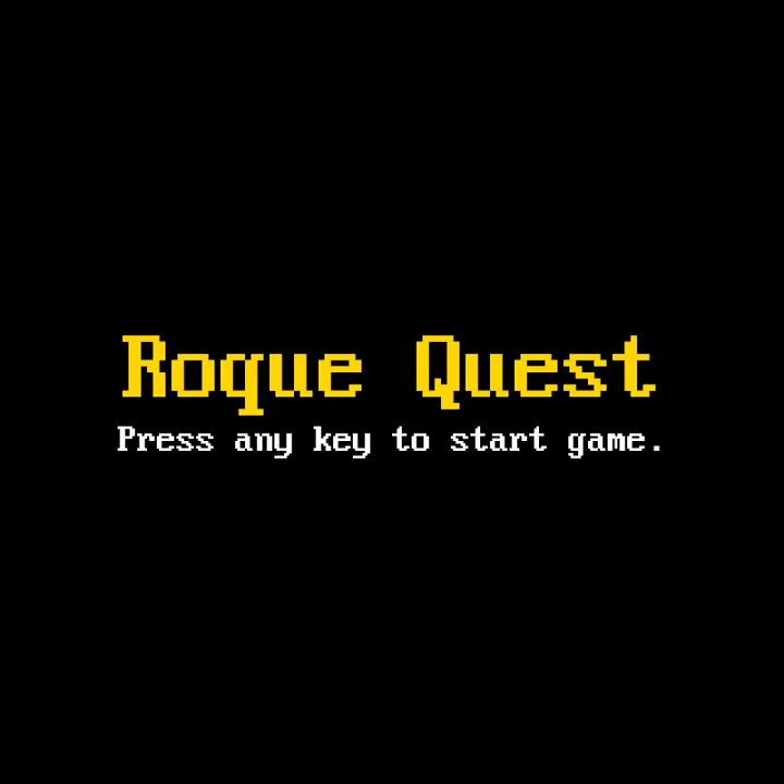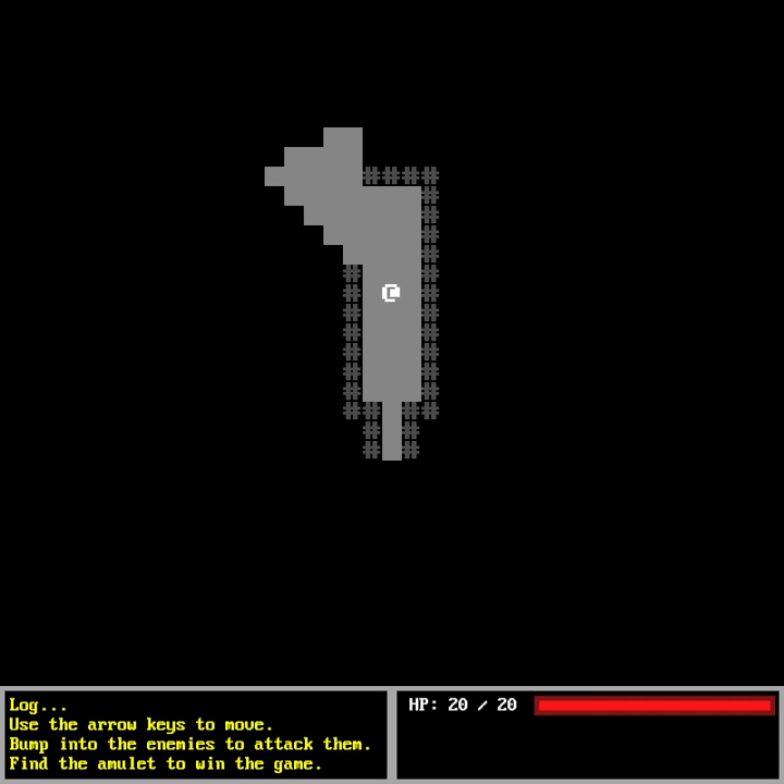Hello everyone, this is a very quick update. I've been working on the field of vision. Before, you could see the whole map, but now you can only see around eight cells around the player, and walls are blocking your field of view. For example, here you can see this room, some of the corridor, and some bits here.